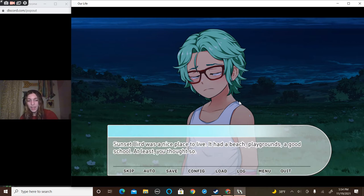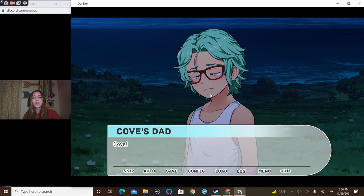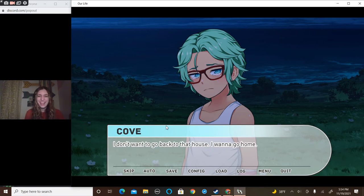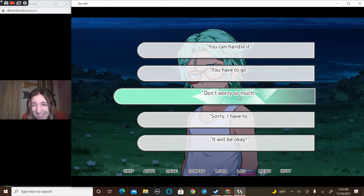Sunset Bird was a nice place to live — it had a beach, playgrounds, a good school. At least you thought so. But from way off in the distance, you heard your parents call: 'Gina? Cove? Kids, where did you go?' Cove looked at you, tears still clinging to his cheeks. 'Don't tell them we're here. I don't wanna go home. I don't wanna go to that house again. I wanna go home.' I wouldn't tell them that we were here.